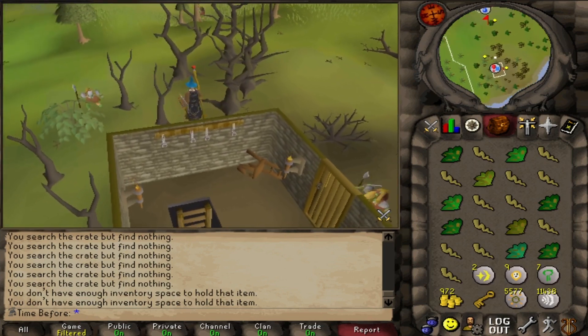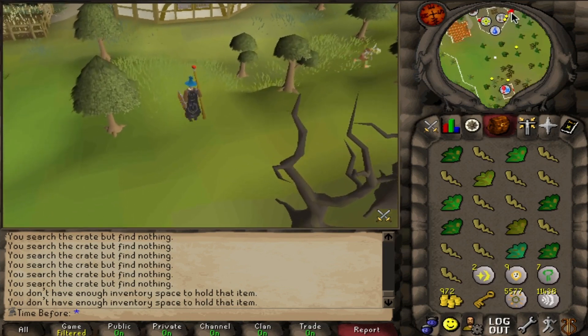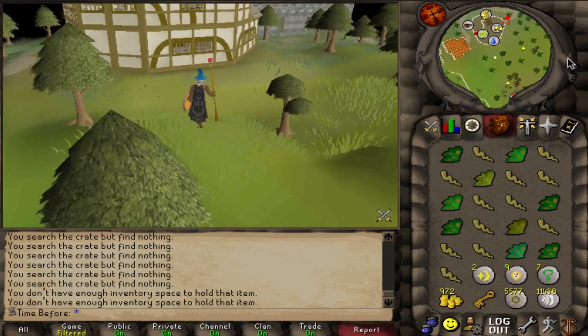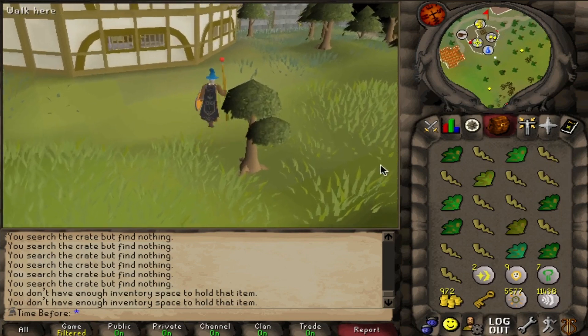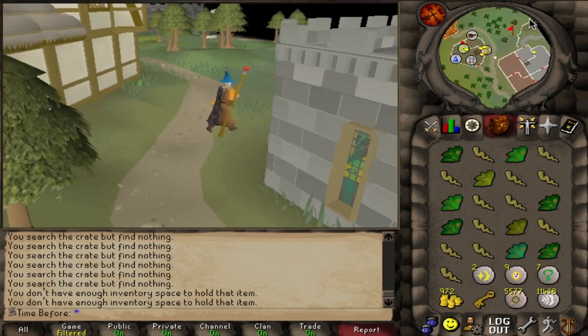I can't quite do the trick with these that I did with white knights, where I kill them on a free-to-play world to increase the number of usable drops, as the herb drop table rolls are just replaced with coins, not with higher limpwurt drops. So in my opinion, it's worth killing them on a member's world instead.